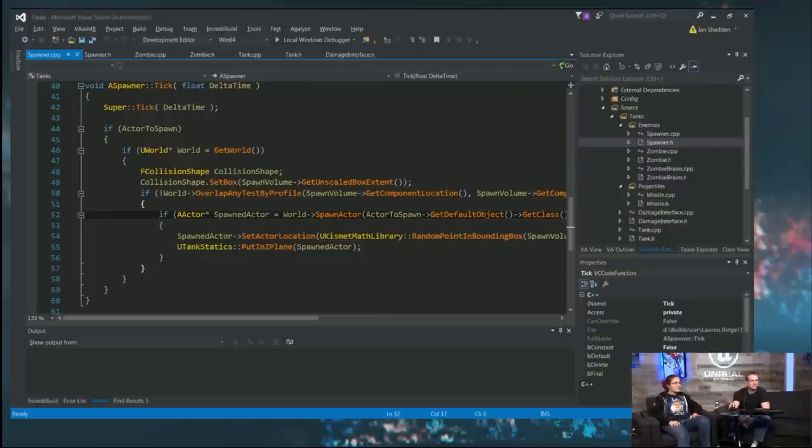We could also, if we made the spawner damageable, check its health — like zombie donut health — and if you run over it with a tank, no more zombies come out. You could even have it spawn slower as its health goes down, and when it's finally destroyed just turn its tick function off entirely.